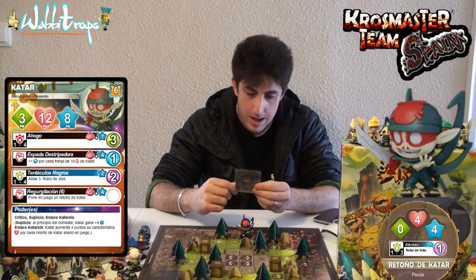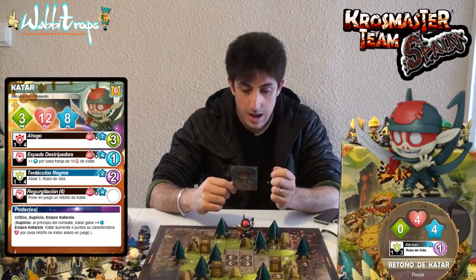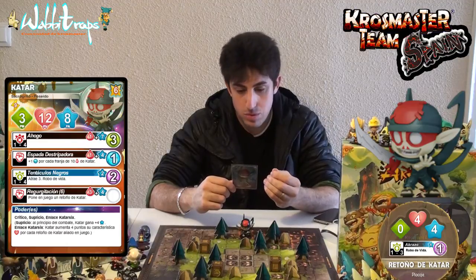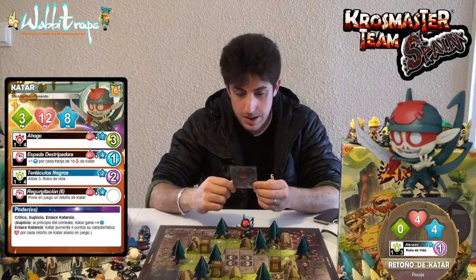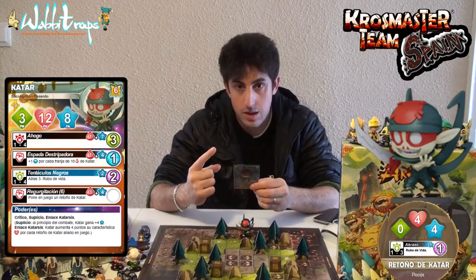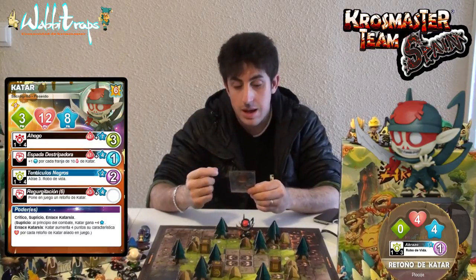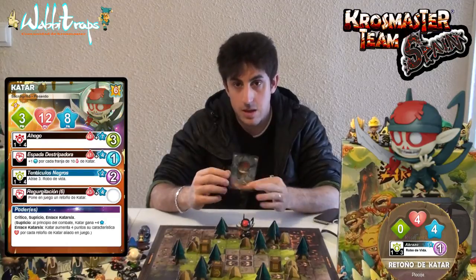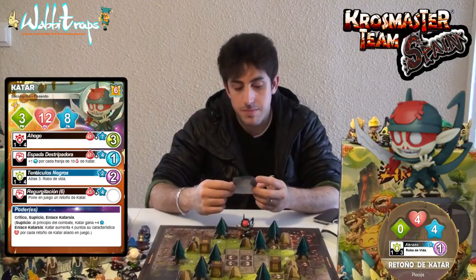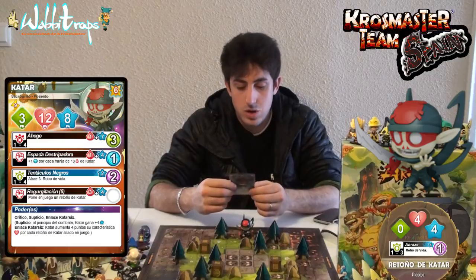El siguiente hechizo es la Espada Estripadora. Lo que hace es sumar +1 al daño del elemento agua por cada franja de 10 puntos de vida de Katar. Nos cuesta un punto de vida y 4 puntos de acción para hacer un daño del elemento agua. Cuantos más puntos de vida tenga Katar en su franja, más daño agua realiza.